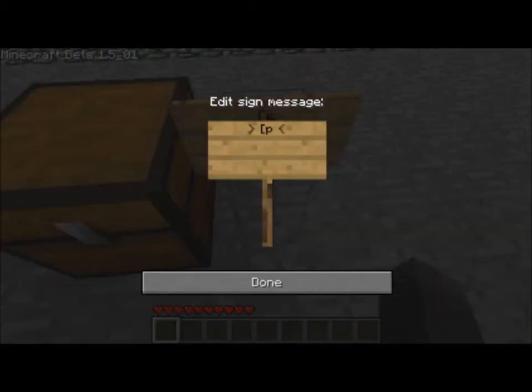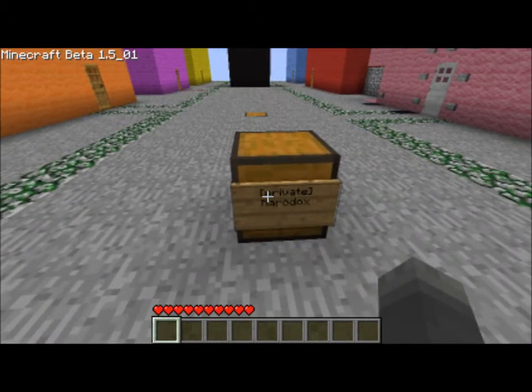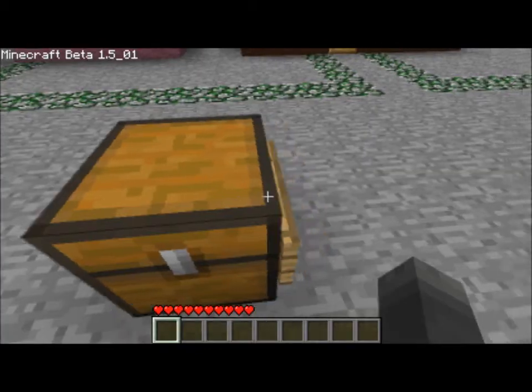First I have to put the word private in brackets. After I do that, I just press done, and it should automatically grip to the side of the chest. Now only you or an admin can access the chest.